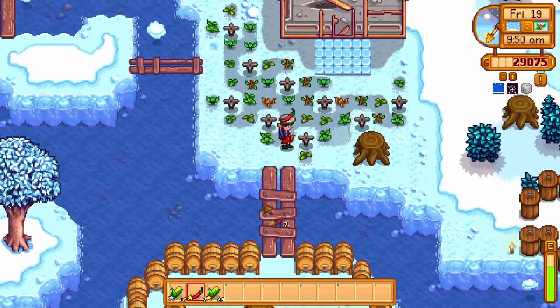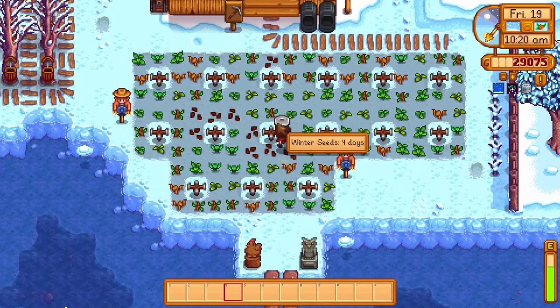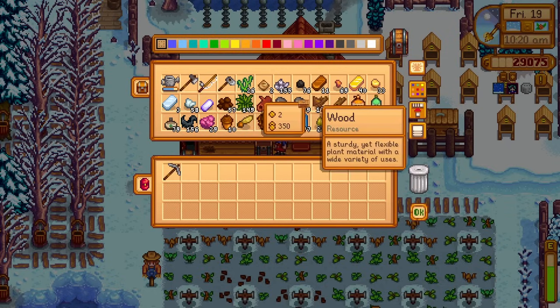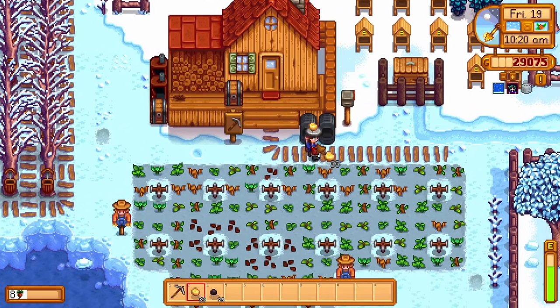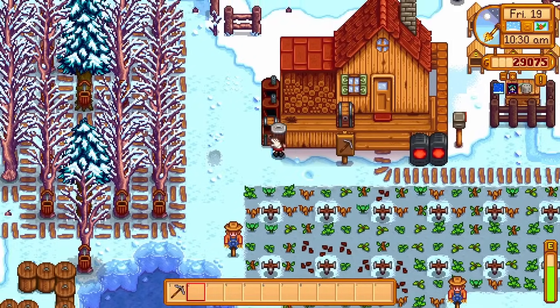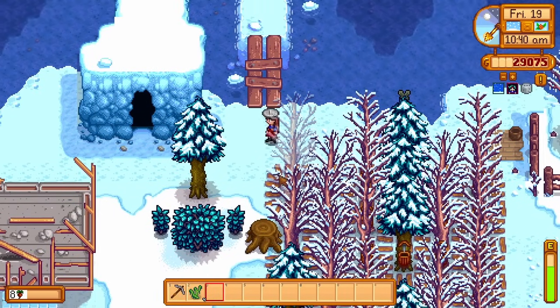I'm refilling all the jars and the kegs as usual — as soon as they're finished we refill them again. I want to check in on wood and fiber, because those are what we'll need to grind a lot. We have just over a thousand wood, but fiber is dangerously low — only 150. So I think we'll spend today grinding fiber. I'm also putting on some golden bars; each one sells for 250 gold. We're heading to the mines to get more fiber.